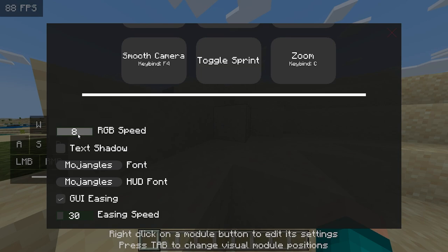You can also go ahead and adjust things to your liking, such as changing the font of the display.